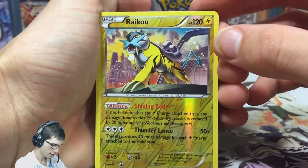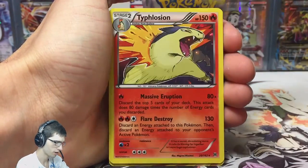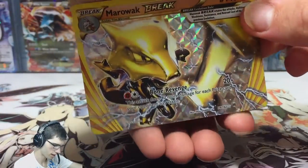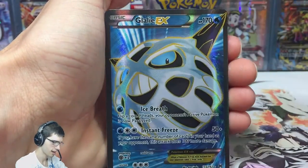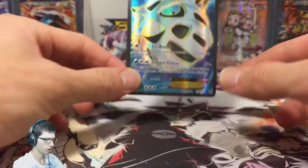We have the Raikou reverse rare, the Xerneas holo, the Empoleon and Typhlosion holos, the Marowak Break — let's spin that around — then we've got the Mega Mewtwo EX, and we have the Full Art Glalie EX. Nice!